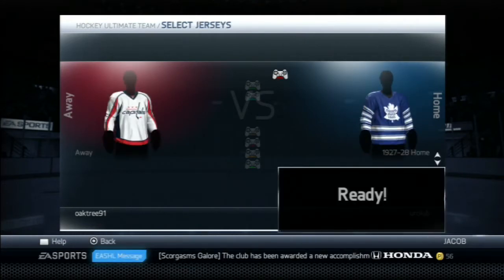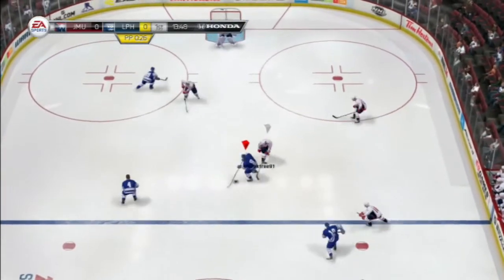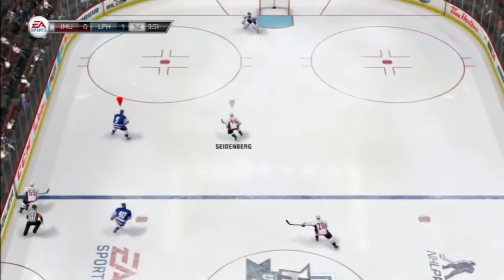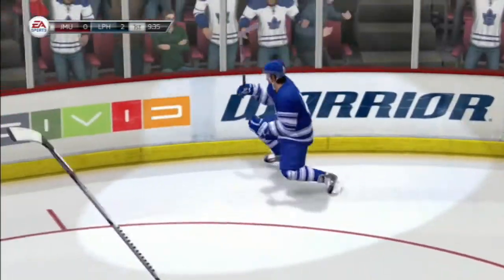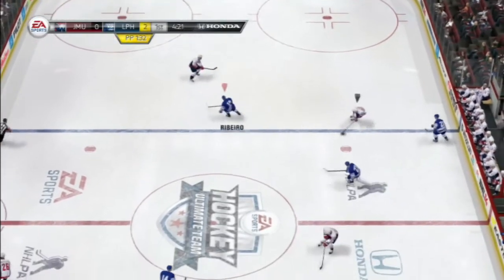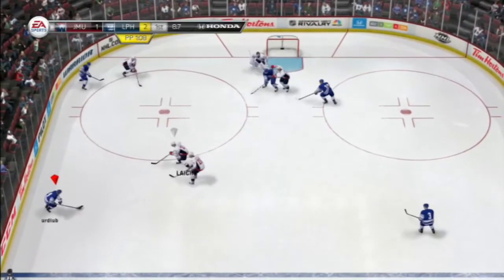Our third game against OakTree91, who's using the Caps logo and jersey. Havlat brings in the puck, finds Delzotto with no helmet, and a big clapper makes it 1-0 — a nice goal for Delzotto. Later on, Havlat picks it up but gets rocked by Seidenberg. However, Grabner gets the rebound and puts it away to make it 2-0 — first forward goal for Grabner in Let's Play Hut. On the power play, we feed to Stafford who gets rocked, and he comes back the other way, beats my defenseman Ekman-Larsen, and feeds it across for Leich — a shorty to make it 2-1.